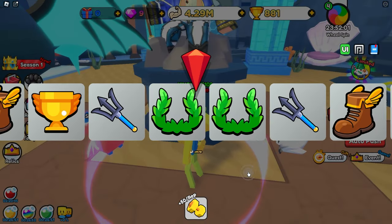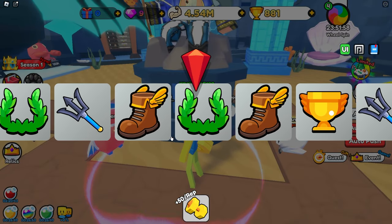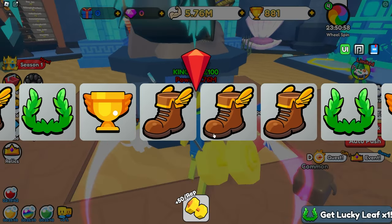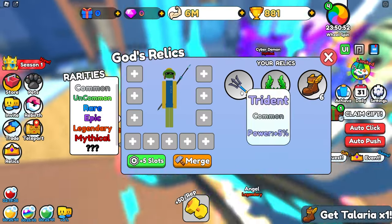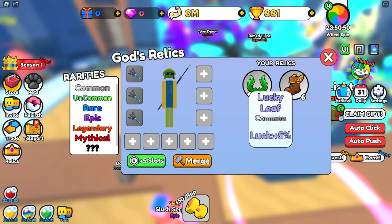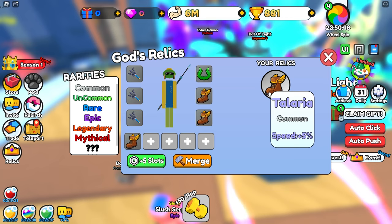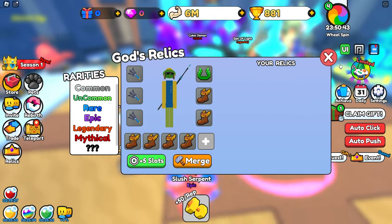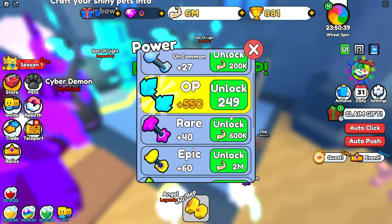Let's go ahead and grab some of these relics because we do have some gems. Whatever relics we get we'll go ahead and equip since we have enough slots. We now just used our very last spin and it looks like we just got speed boost again. So these are all the ones we got — nothing too good, mostly speed boost. We got speed boost, a little bit of luck, and a little bit of power as well. Better than nothing, but not too good.